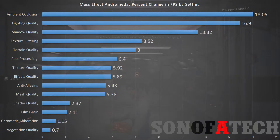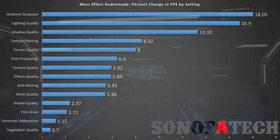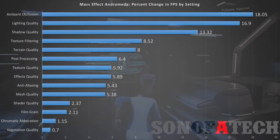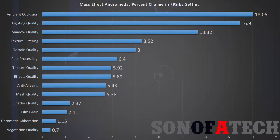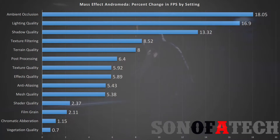Starting at the top and moving toward the bottom, you'll see the most FPS gains to the least. The best setting to turn off if you're having FPS issues is ambient occlusion, which provides an 18% change. On both the RX 480 and GTX 1060, you can run all other settings at ultra, just turn off ambient occlusion, and you'll get 60 FPS average — no problem. Coming in second is lighting quality with a 16.9% change, where again turning it off while leaving everything else at ultra keeps you in the 60 FPS range. This is all at 1080p. In third place is shadow quality with a possible 13.32% change in FPS.